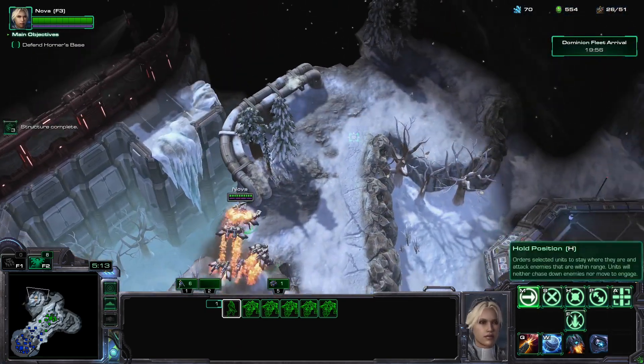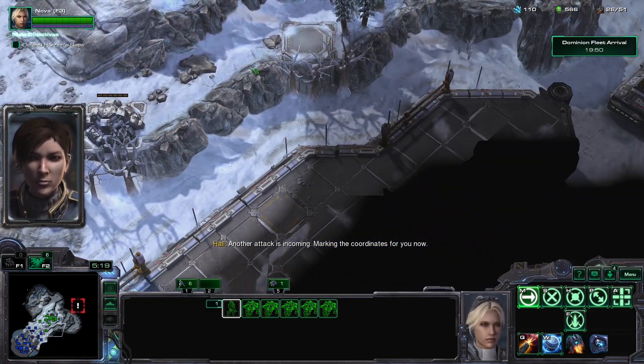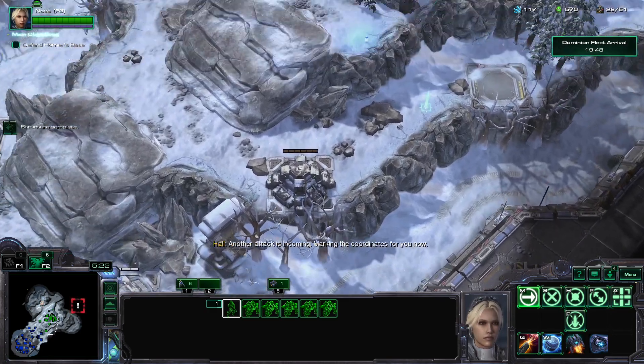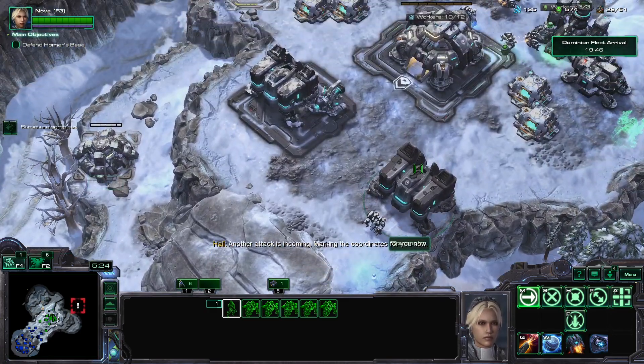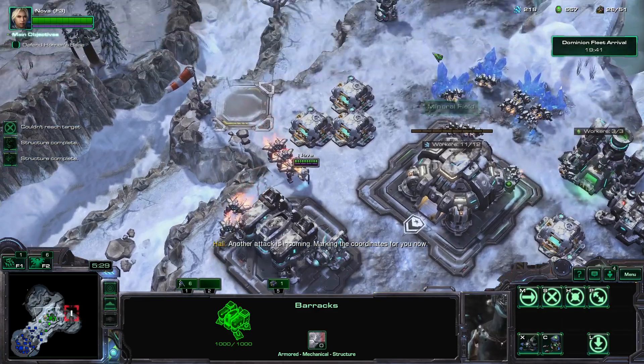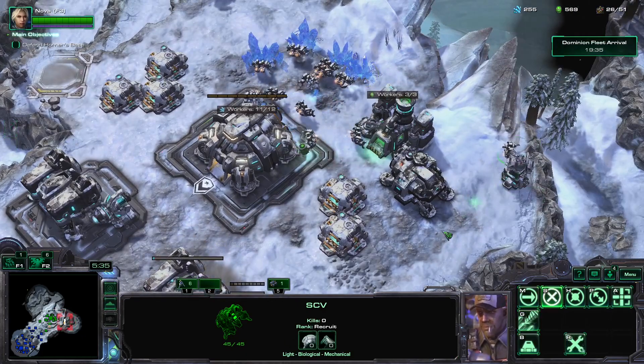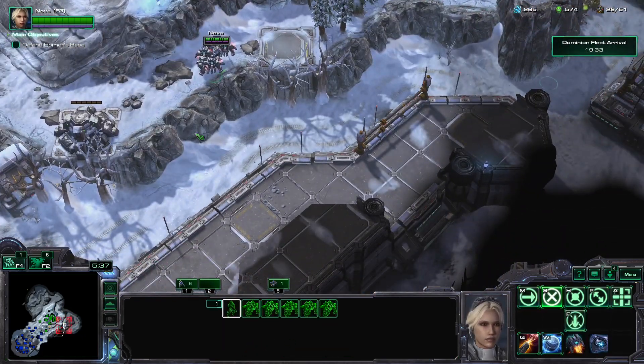This is the entrance to the base. Another attack is incoming — marking the coordinates for you now. How should I — that's a negatory. It's blocked. What's blocked? How did you get yourself stuck there?